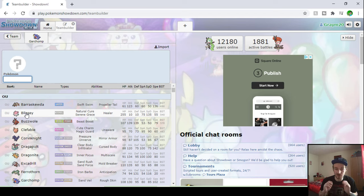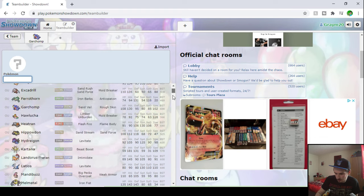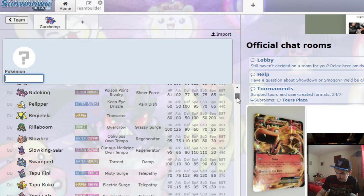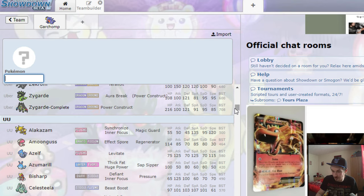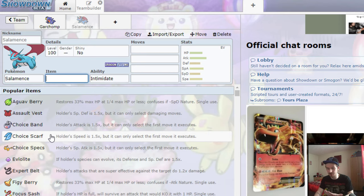I'm going to choose a Pokemon that has a few features so I can demonstrate everything in one go. Note you can only do this breeding method with breedable Pokemon — not legendaries or mythicals. I need to think of one — we're going to go with Salamence. Click on Salamence or type it in.